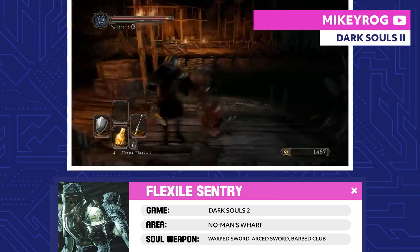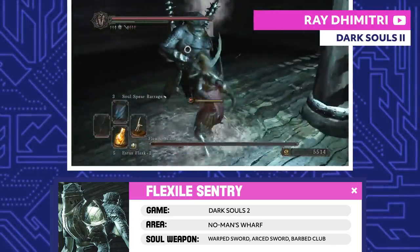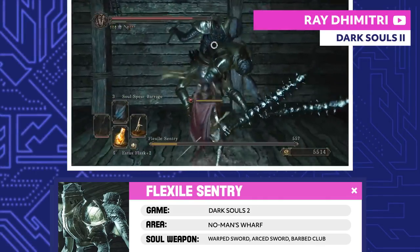Flexile Sentry. After making your way through No Man's Wharf and summoning the pirate ship, you'll find the Flexile Sentry waiting for you below deck. As you fight, the water level rises, making it tougher to move around.